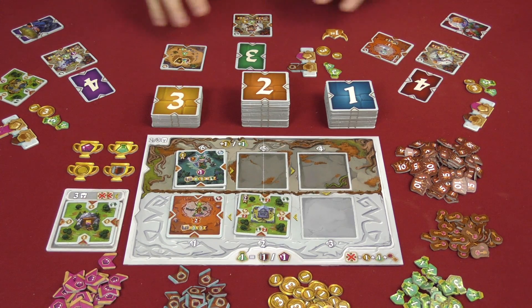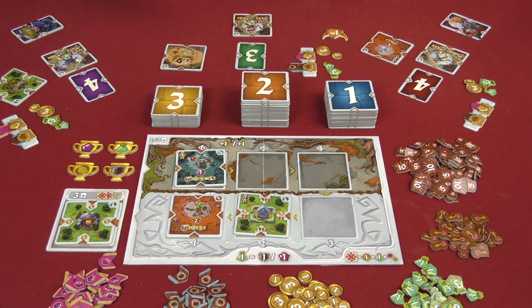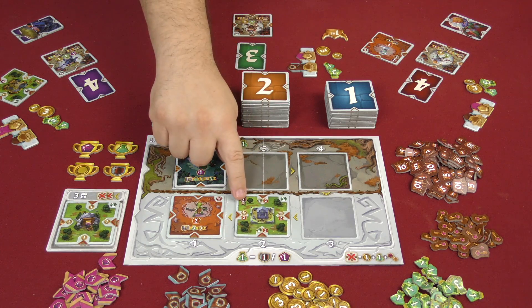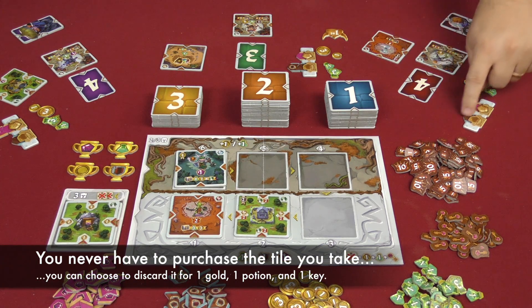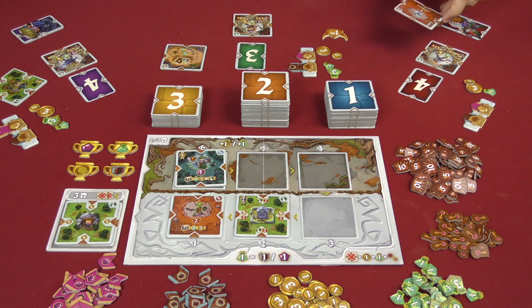Everyone pays for their tiles and places them in their tableau. If you don't have enough resources, you can use potions as wildcards to substitute for either combat or magic. For example, this tile costs two magic and one combat. She doesn't have any combat or magic, but she can use three potions — one to equal one combat and two to equal two magic — and now she can place it.